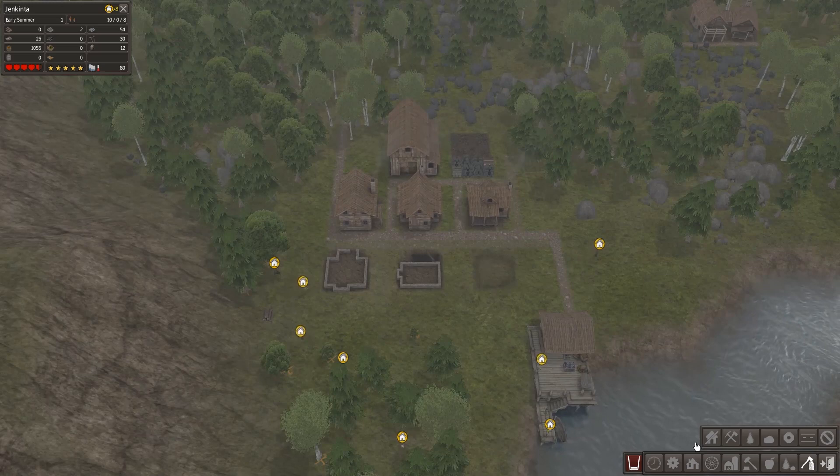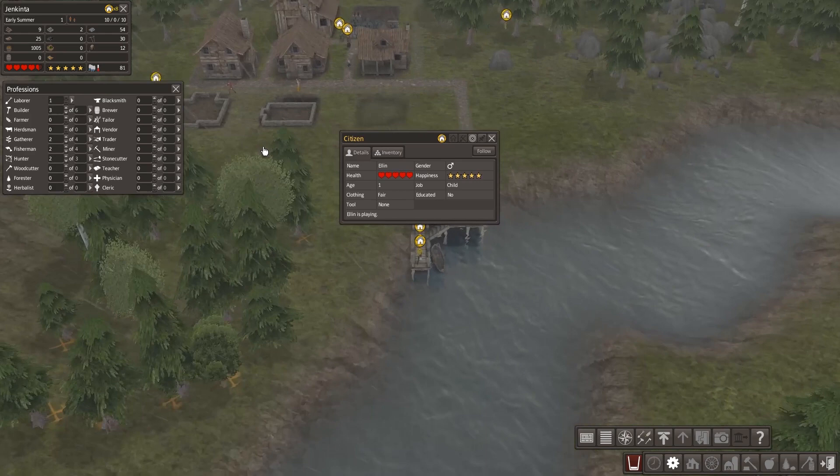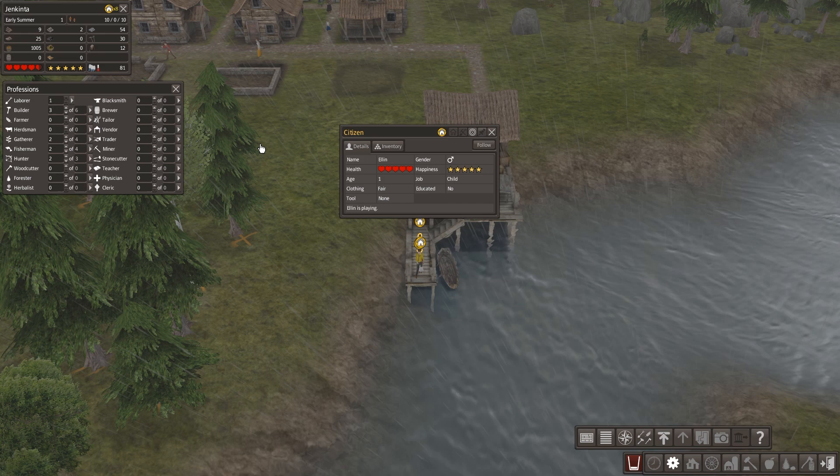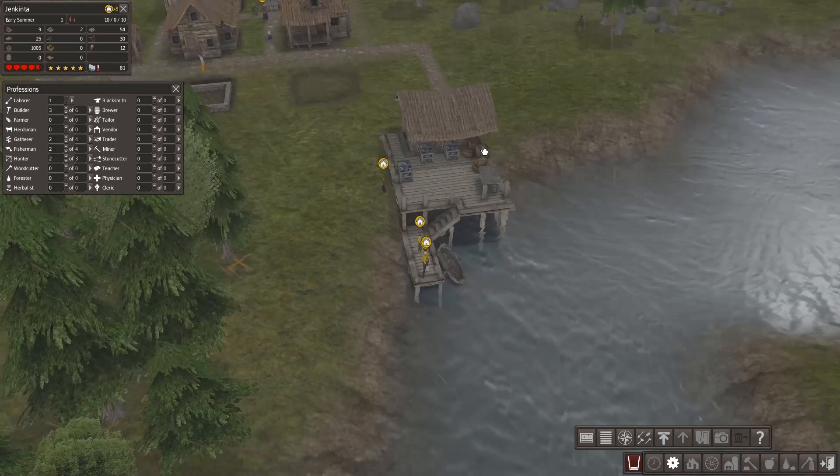The log situation should be fixed really soon, and we can have a couple of hunters now as well. Everybody should kind of have a profession. We're gonna keep one laborer. Oh boy — okay so this is our one laborer who is a child at the age of one year old. He's a boy. Ellen's a one-year-old laborer.